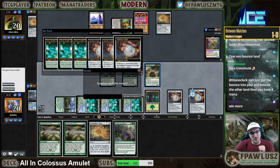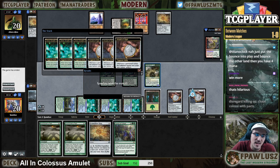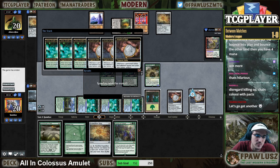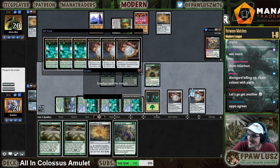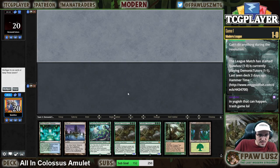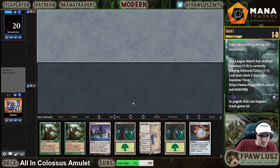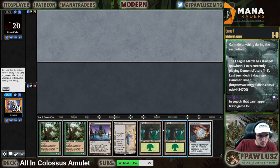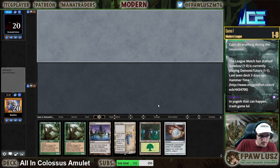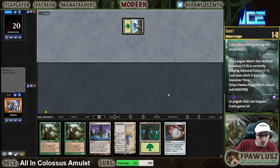I think we are in garbage time right now. I was going to Pact for another Colossus because we were in super garbage time, but that was funny. It was definitely a little bit win-more — I could have just Pacted for Titan and killed my opponent, but this was just way more fun. See you next round. Playing against Dauthi Voidwalker — this is not a good hand. This is a significantly better hand, so we're gonna keep this one.